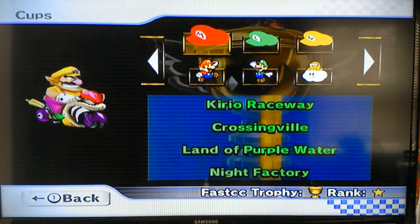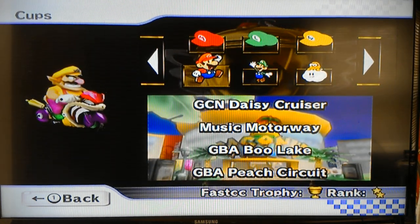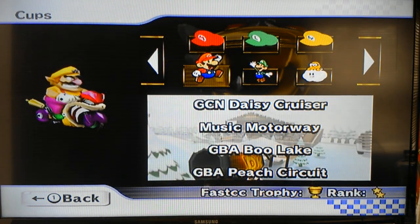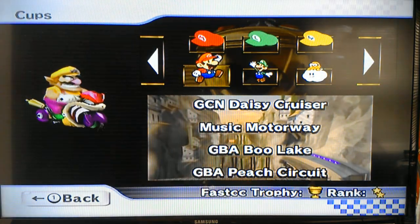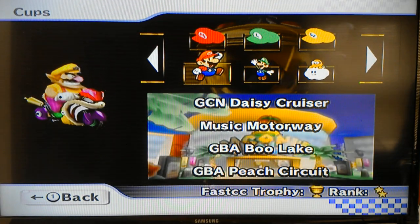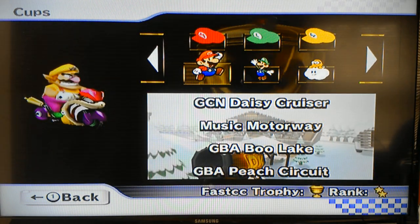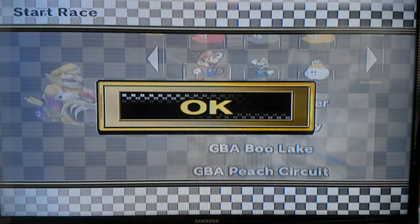I'm going to do Pro, and the cup we are on today is the Paper Mario Cup, with GCN Daisy Cruiser, Music Motorway, GBA Boo Lake, and GBA Peach Circuit — which are all retro tracks. Well, if you want to count Music Motorway, which is the one from Mario Kart 7, as a retro track. But less bitching, more starting, because I know you want to see the playthrough.